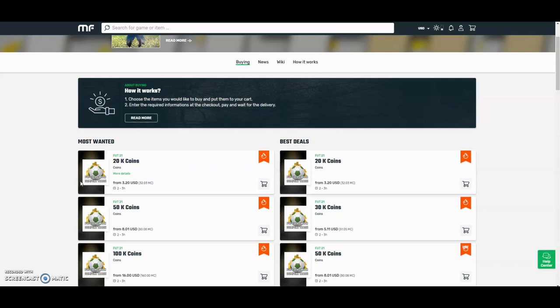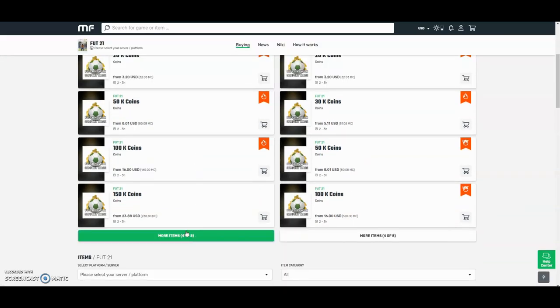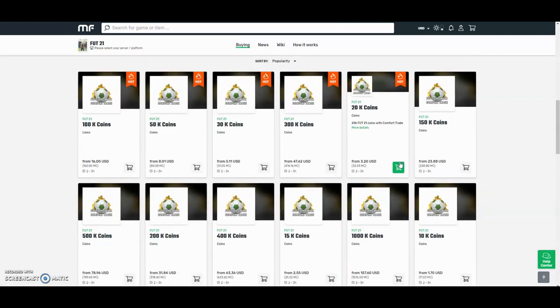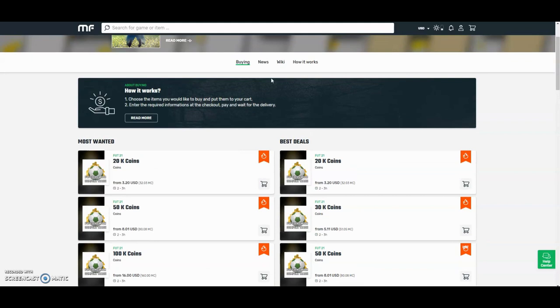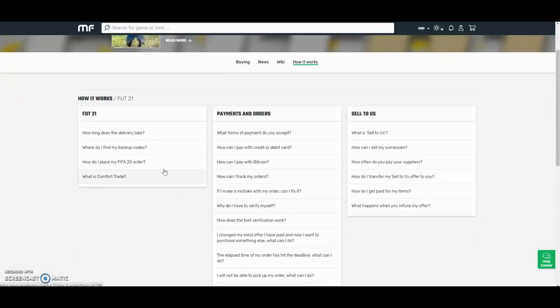Hey guys, check out MuleFactory.com and use the code OWENFIFA for a discount at checkout. They have the cheapest coins on the internet and they also do comfort trade which is 100% reliable. They do Xbox and PlayStation and as you can see by the prices here you can tell that they are definitely the cheapest out there. If you want any information on how it works, go on the how it works section and they'll be sure to help you. They also have 24 hour support and they'll be able to help you at any point during the day.